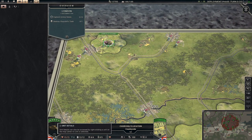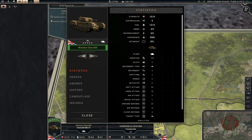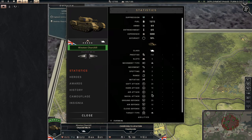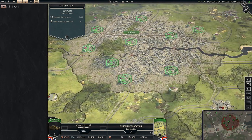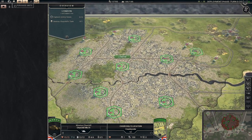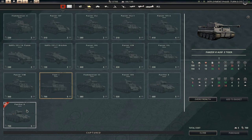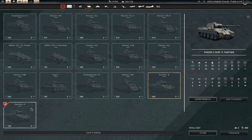What are the stats on Churchill's tank? Churchill in Mach 6: 20 soft attack, 18 hard attack, 25 ground defense, and 10 air defense. It's not too bad. Do we have anything new we can get? A Panther A — let's compare it to the Tiger. It has better hard attack, a little bit worse ground defense and air defense, but it moves faster. The only difference between those two is a little bit better air defense on the A.